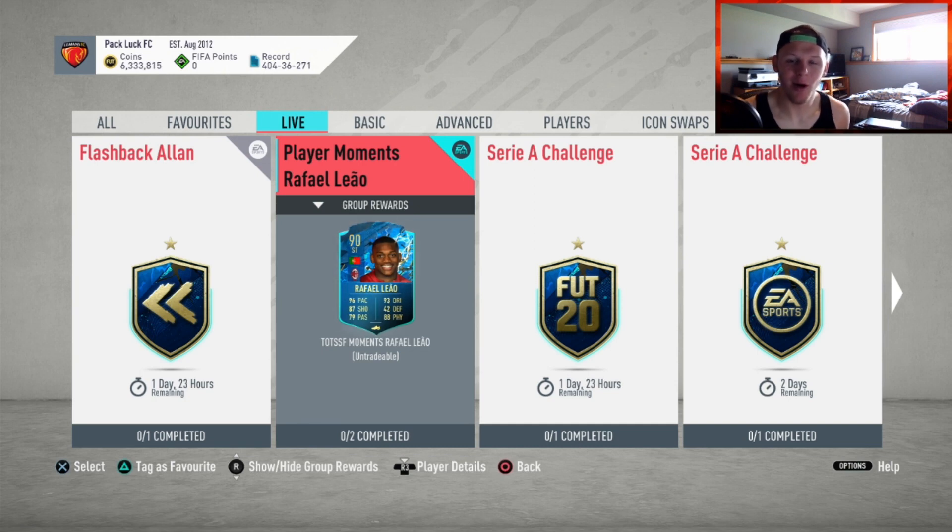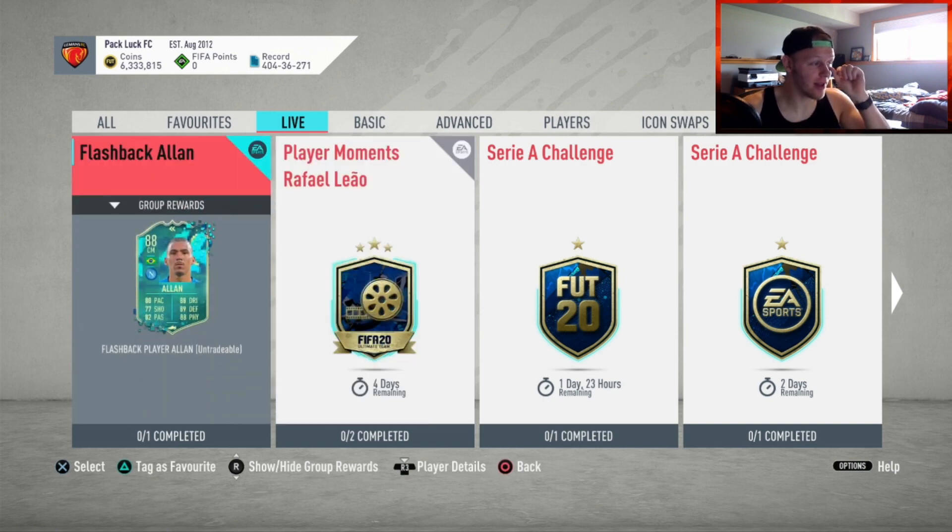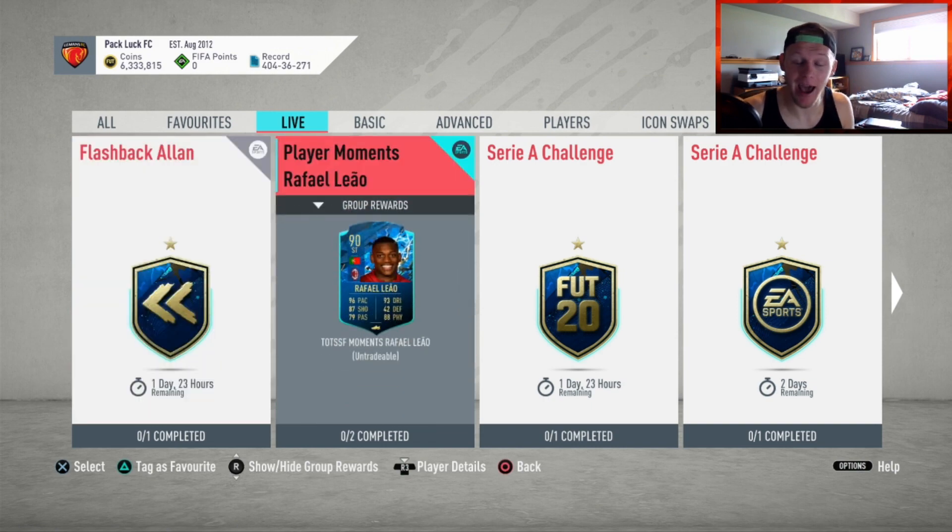What is up ladies and gentlemen, it's your boy Mumble Elite. Hopefully you're having a fantastic day. We just got some amazing content — Player Moments, Rafael Liao. I think I said it, probably wrong. But he's going to link perfectly with Allen. I'm going to add him to the squad. I don't know yet exactly what the team's going to look like, but I 100% want to get him in.